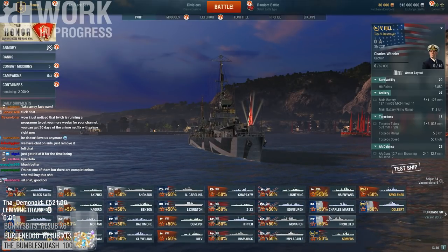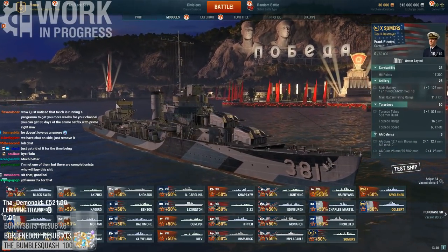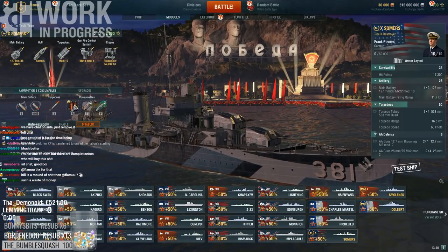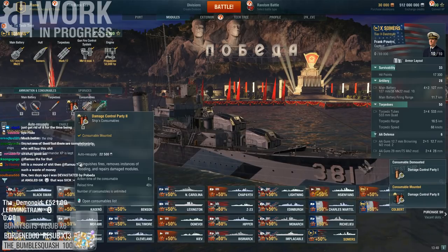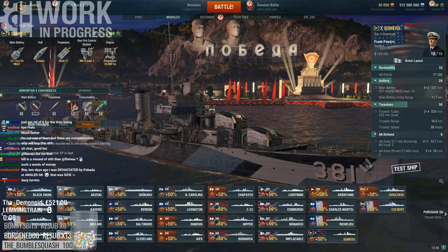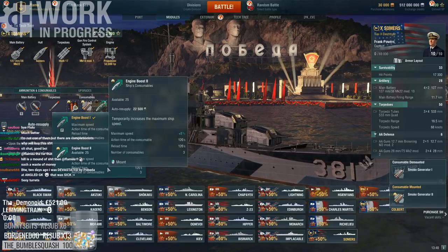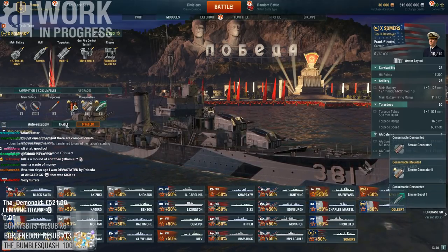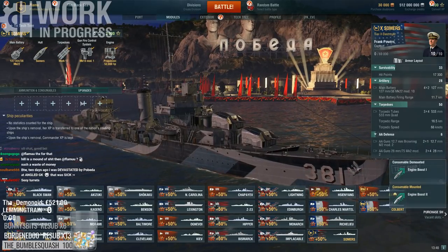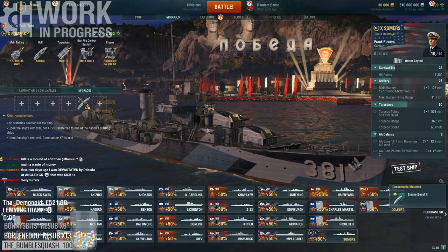Next up we have the Somers. What can we slot on the Somers? Standard damage con — that's a DD. DD smoke, standard US smoke, standard American speed boost. Really nothing special here upgrade-wise. We can just slot the concealment, because it will give us an idea of what stealth we're dealing with.